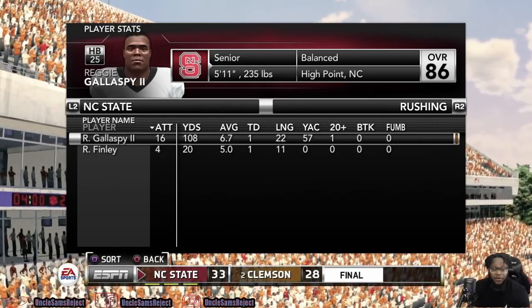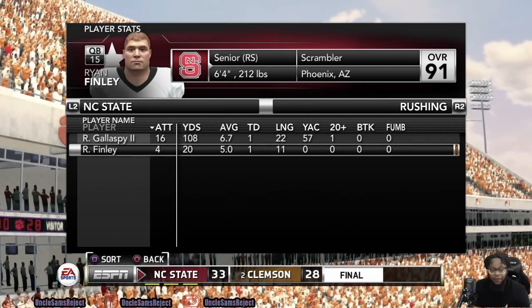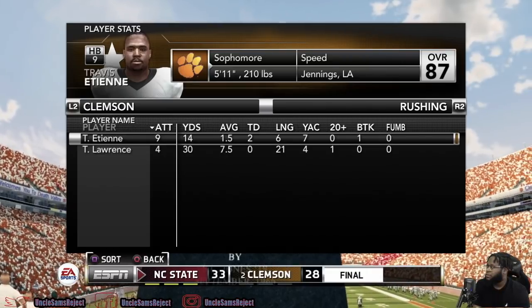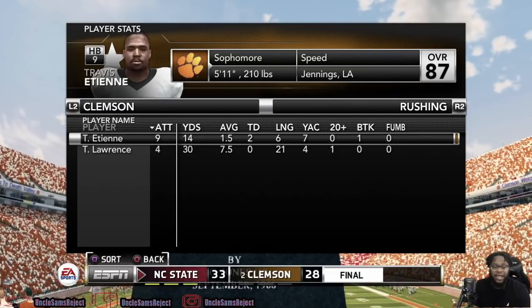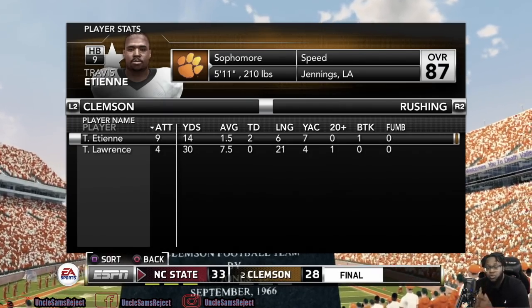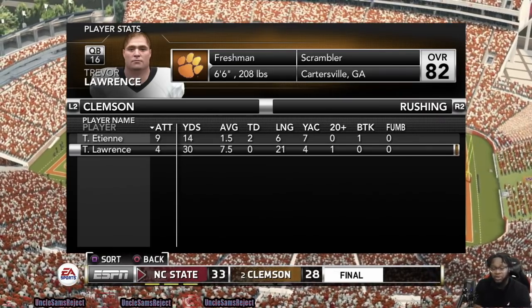Rushing the ball — Reggie Gillaspie for North Carolina State held it down: 16 carries for 108 yards and a touchdown. Ryan Finley — four for 20 and a touchdown. For Clemson, Travis Etienne had nine carries for 14 yards — couldn't really get anything going long run-wise, but was still able to get two touchdowns. Trevor Lawrence — four carries for 30 yards, no touchdowns.